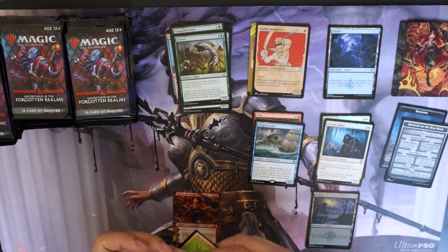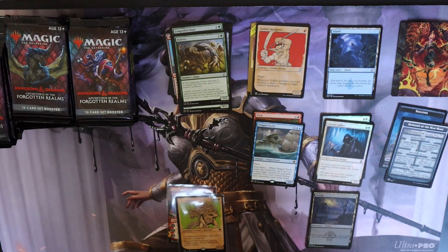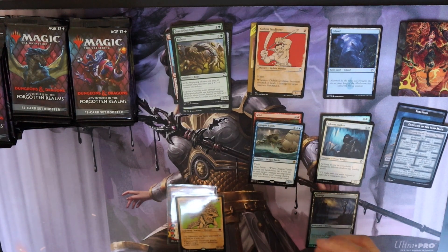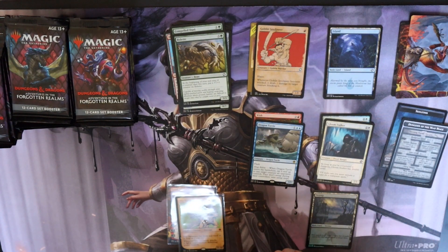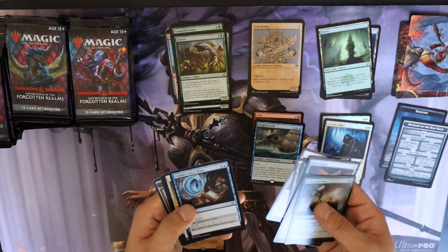I don't think Tarasque is a very good mythic though. It has haste and ward 10 as long as it was cast, so if you hard cast it, it basically has hexproof — 10/10, haste, hexproof for nine mana. Whenever Tarasque attacks it fights a target creature the defending player controls. If you can cheat it out and it's not hexproof, at least you can fight something. It's a 10/10 — you probably won't lose. Don't fight deathtouch creatures though.